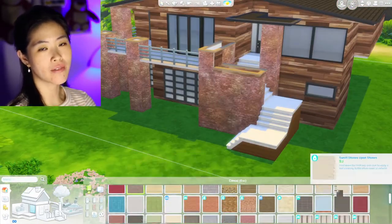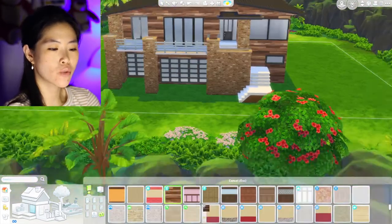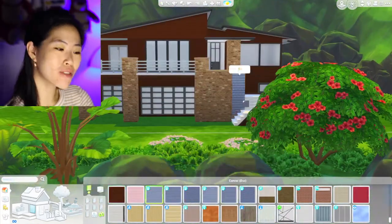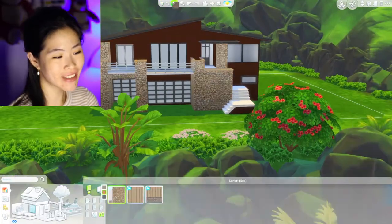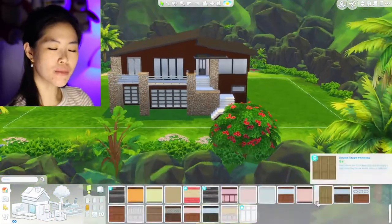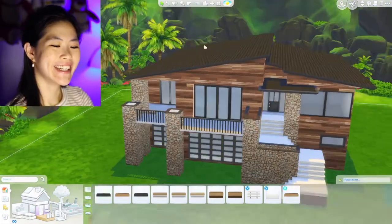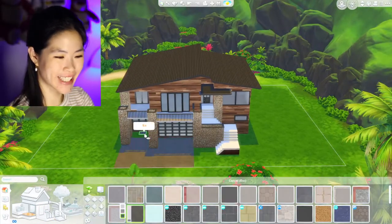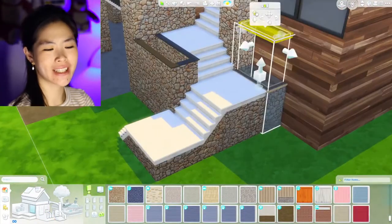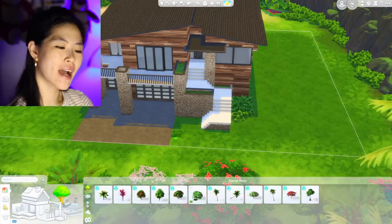I didn't furnish the bottom floor, so if you download this house from the gallery you can make it into whatever you like — a party place, a game room, a bowling space, because it's quite big downstairs. For the exterior, I'm mixing and matching bricks and wood planks. I just thought the two mixed together make it look interesting.